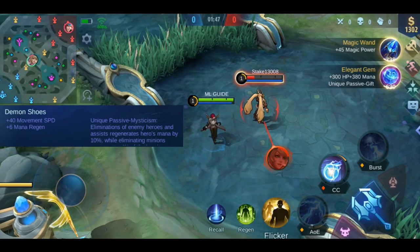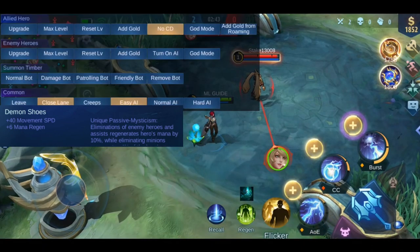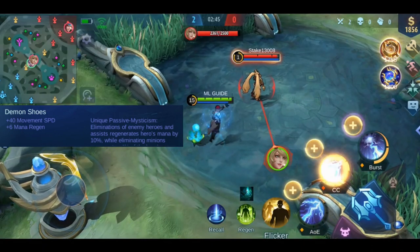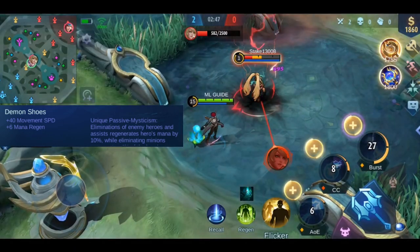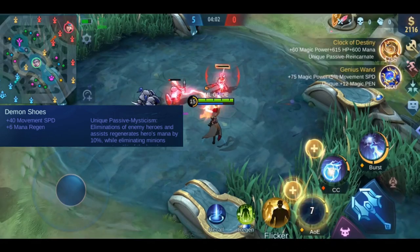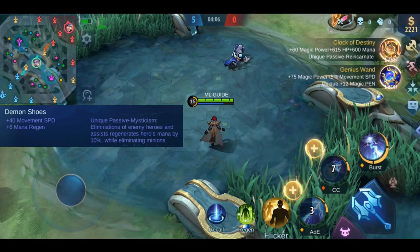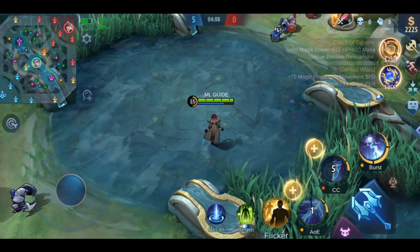You can also use Tough Boots when playing against a team with a lot of CC skills. Next we have Demon Shoes — you get plus 6 mana regen from them. The effect is called Mysticism: when you eliminate an enemy hero or get an assist, you regenerate 10% of your mana, and 4% for eliminating a minion. So for heroes who use a lot of mana, these are the boots for you.